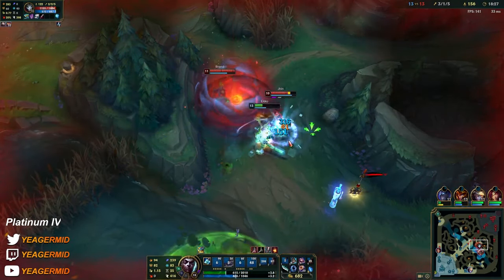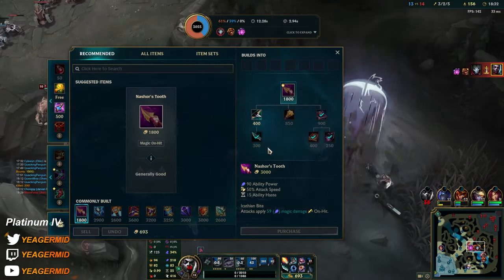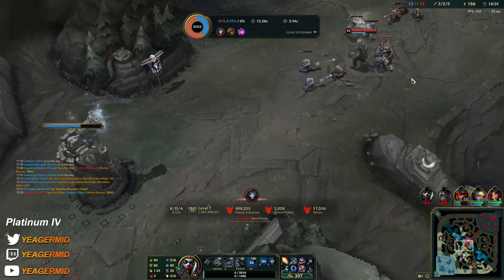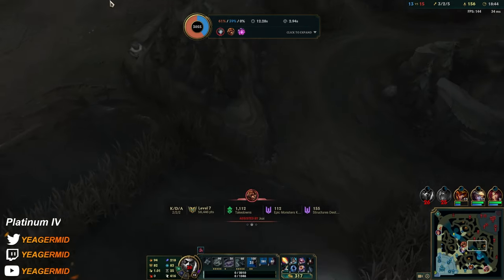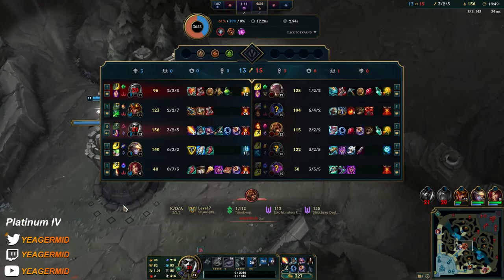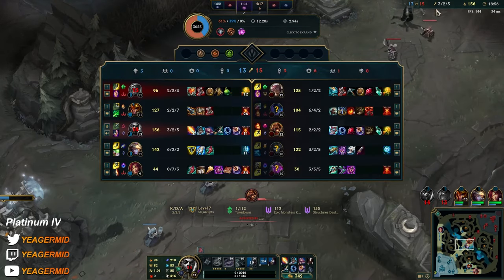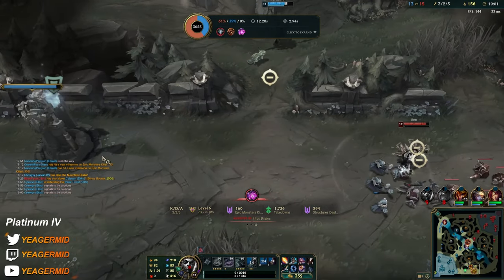Oh what — wait, what happened to my flash? Oh my god, I misclicked big time — I didn't even want to flash out. I was going to run this way; I don't know what happened, how did I even flash in? Jesus, my Dark Seal stacks too. Okay, we have three drakes and this one seems like it's going to be pretty good against Nocturne.